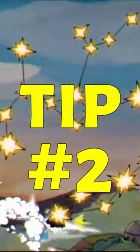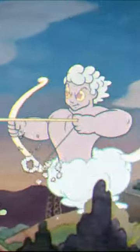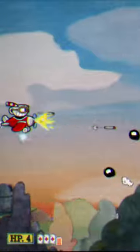Tip number two is for anybody who's struggling on the Archer phase. If you already have the Divine Relic equipped, then you're set. But if you don't, equip the Whetstone. The Whetstone is perfect for this phase because it can instantly kill the stars with one parry.